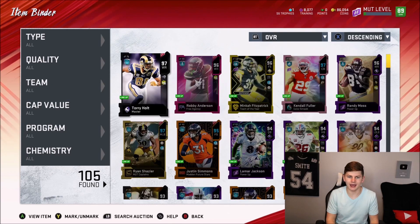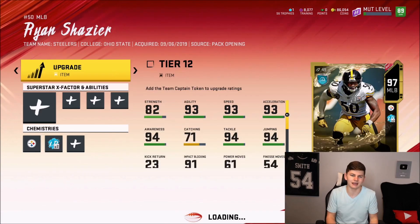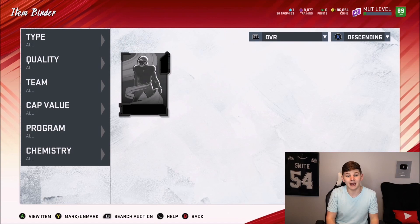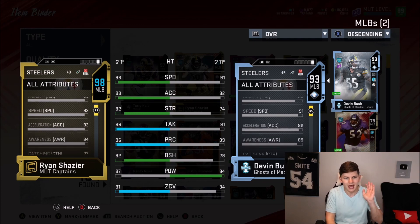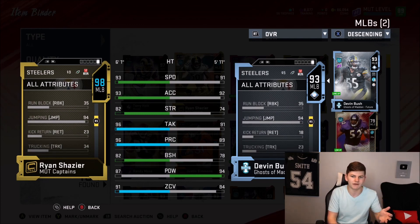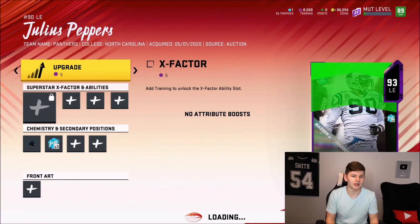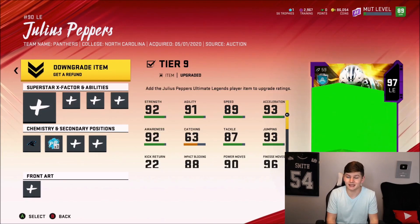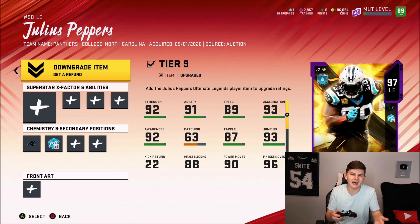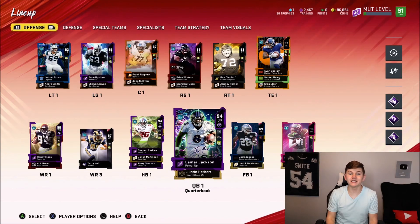Let's go ahead and upgrade Ryan Shazier now so he can get one overall higher. We need to look at his stats because he might actually slide into the starting lineup now. There's no point having a 98 Ryan Shazier and not starting him over Devin Bush or Isaiah Simmons. We'll probably switch the abilities over to Shazier since I like to user Devin Bush, but Shazier is way better at this point. We're also going to use some training points to upgrade Julius Peppers and use that 96 overall Power Pass. You guys on Twitter said Calvin and Peppers were the top two choices, and between those two it had to be Peppers for this team.